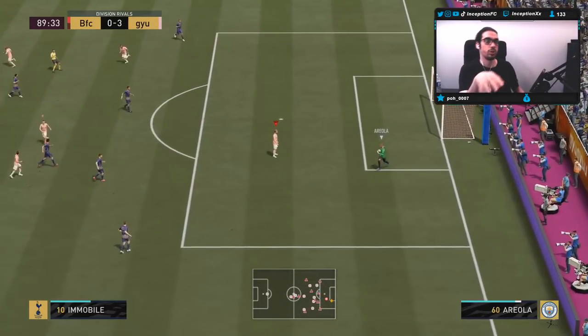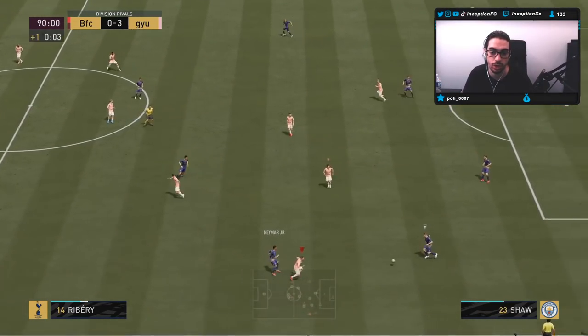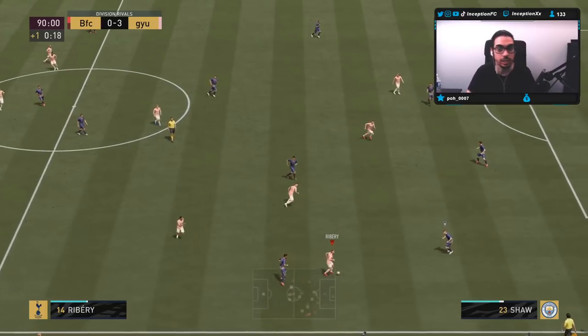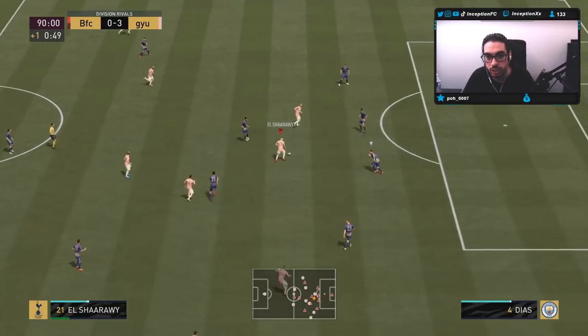See how I make the space with the midfielder and then he goes into the space immediately in the middle? That's nice, but I need to get a little bit of extra space there in the attack for me to potentially score.